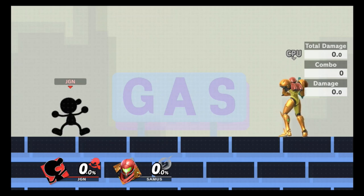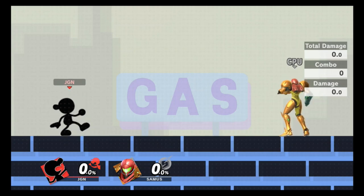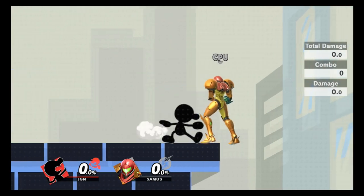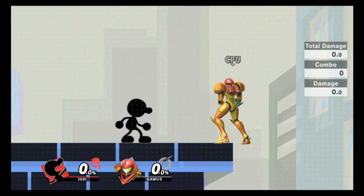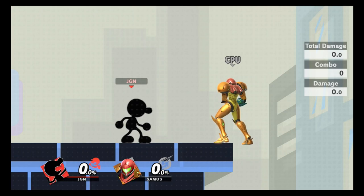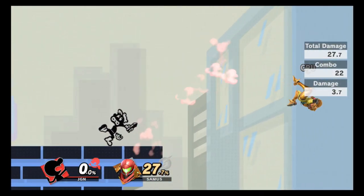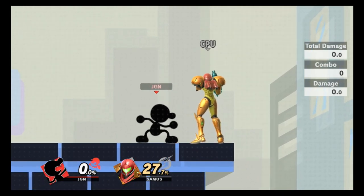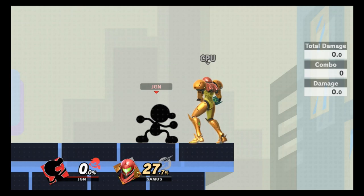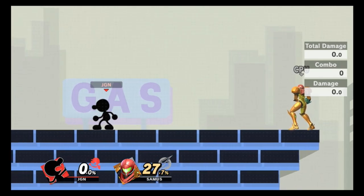Let's start with our jab, tilts, and dash attack. Game & Watch has a pretty good jab — it comes out at frame 4, making it a quick reactive move. It doesn't do that much damage, but it does lock, and if you do the rapid jab it can do about 20 to 30 damage quite easily. It registers on the combo meter, which is funny. Not really a kill option, but still a pretty good tool.